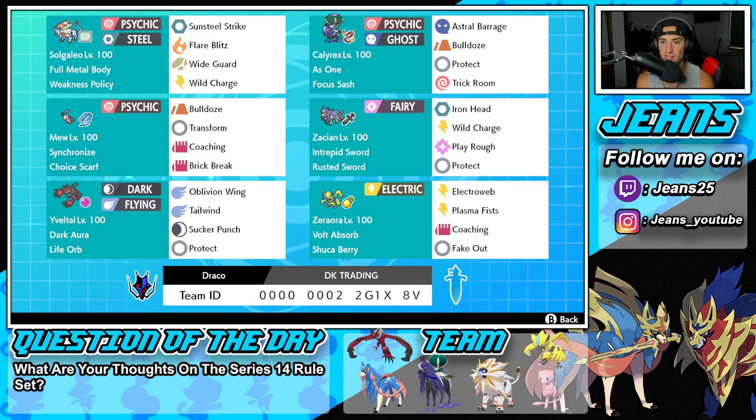Second Pokemon is going to be Calyrex. Calyrex pairs up with Solgaleo really well because it has Bulldoze and it can proc that Weakness Policy at the same time. It's got Astral Barrage, Bulldoze, Protect and Trick Room, with Focus Sash as its item.